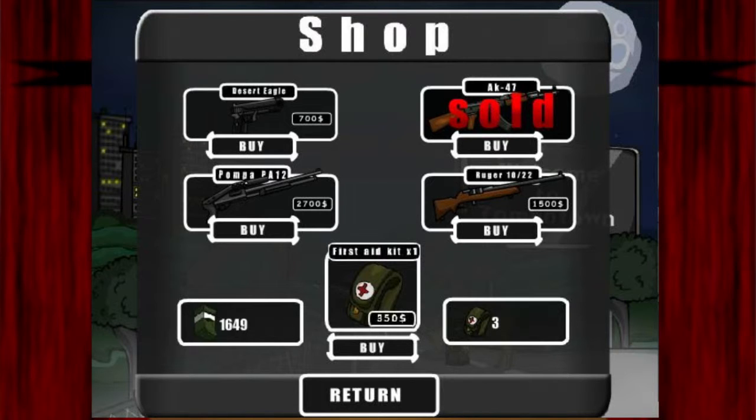You can get four different guns anyway. The first aid kits are pretty redundant in my playing, simply because if you've lost a significant amount of health it usually means you're going to die in a few seconds, simply because you can't shoot quick enough.